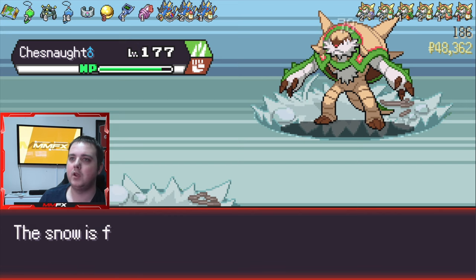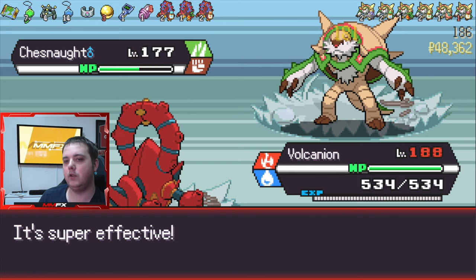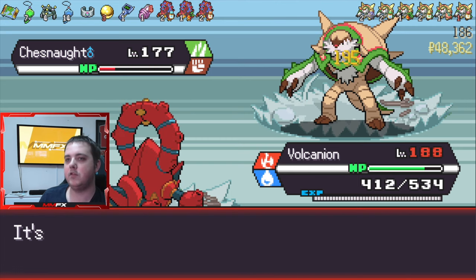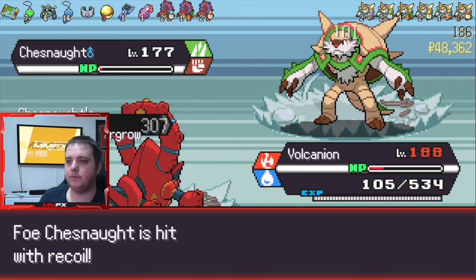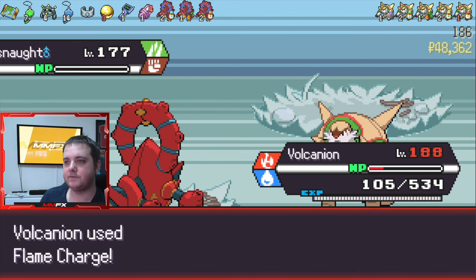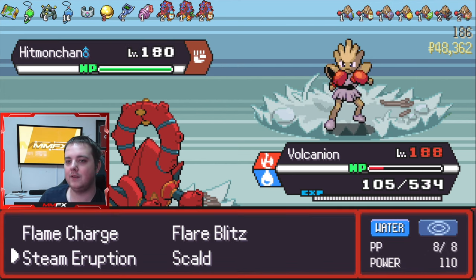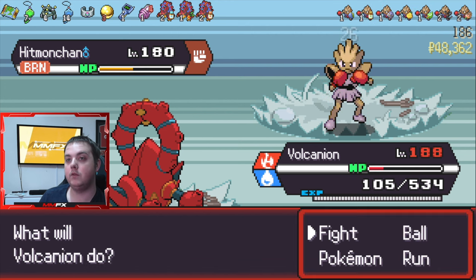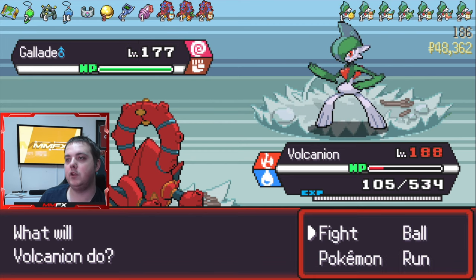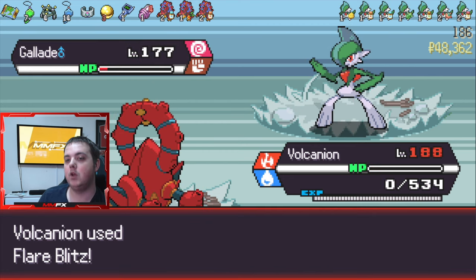Wood Hammer incoming. Little Volcanion will win this for us hopefully. My speed went up, my speed fell. We can use one Flare Blitz now and we die — that's the only thing. We got the burn off though, so that kills the Hitmonchan. Hitmonlee's probably gonna come out. Flare Blitz — we killed ourselves.